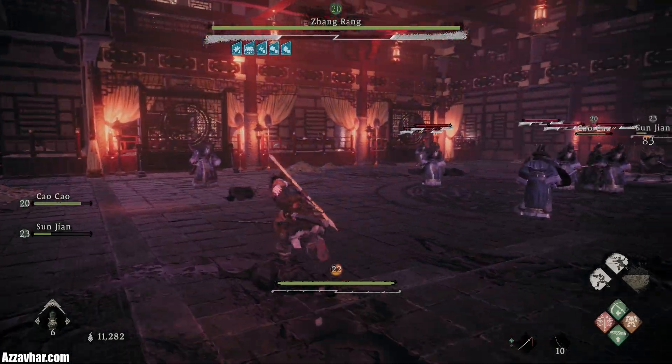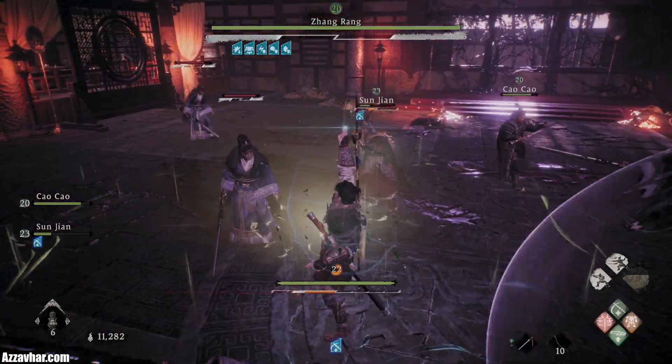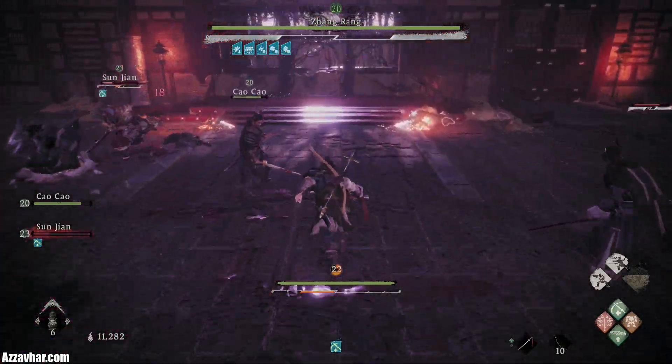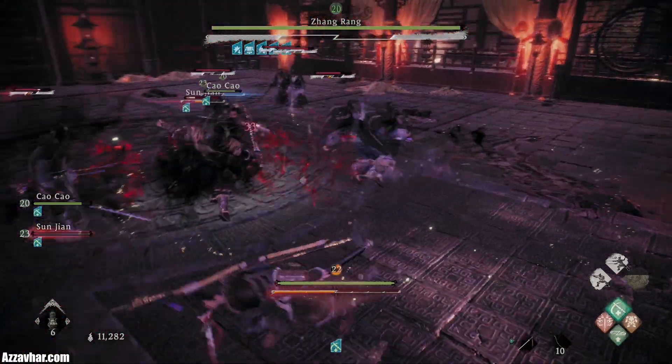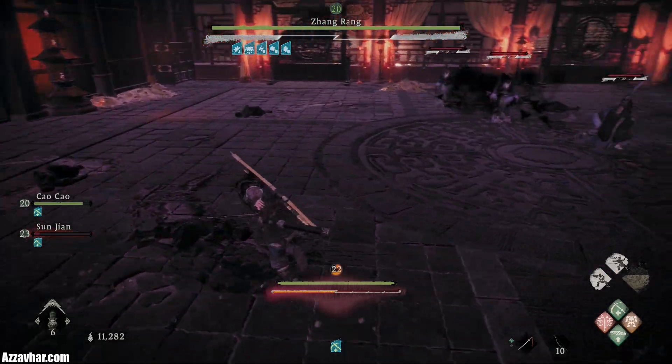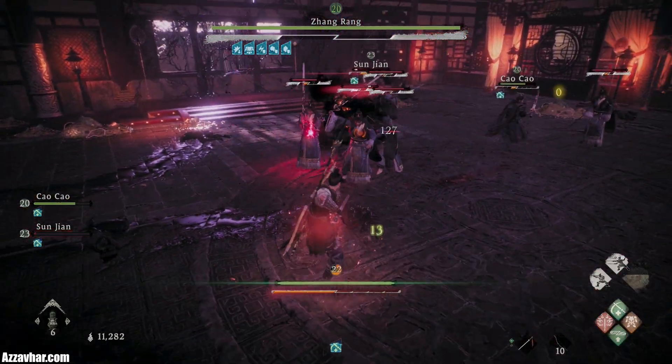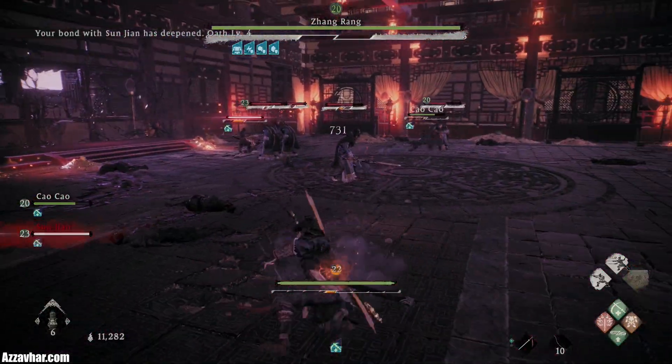Our allies need their buffs back, so feel free to run back over to them and recast the buffs as and when you can, which is sometimes easier said than done. You don't want to get overwhelmed by these enemies — if you get into the middle of the room it's quite easy to get overwhelmed, so just be really careful in that scenario.